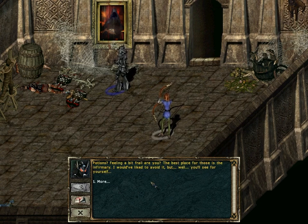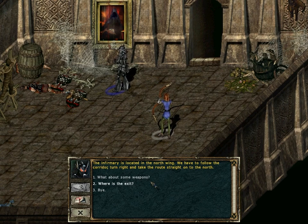Potions! Feeling a bit frail, are you? The best place for those is the infirmary! I would've liked to avoid it, but you'll see for yourself! Next to the infirmary, you can also find a military merchant of… dubious reputation! The infirmary is located in the north wing — we have to follow the corridor, turn right, and take the route straight on to the north!